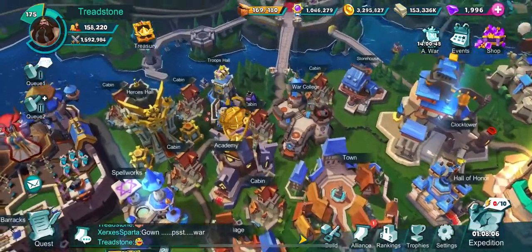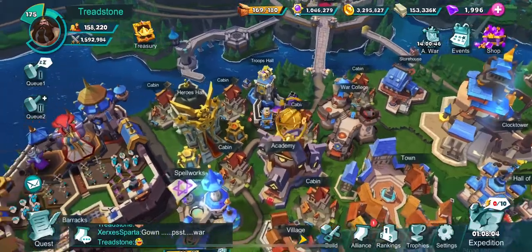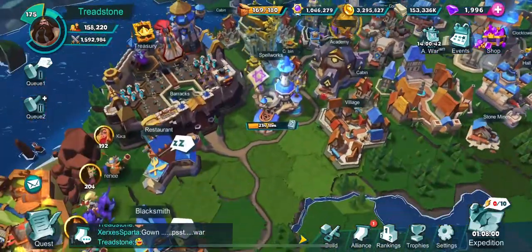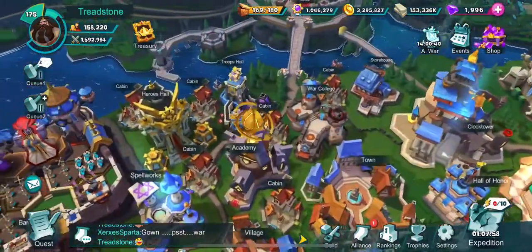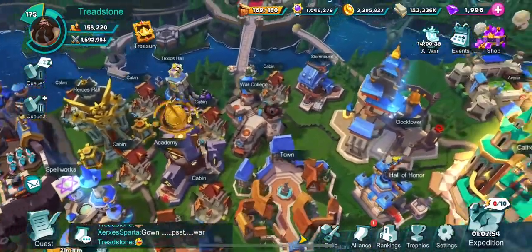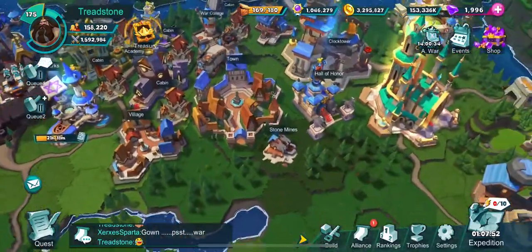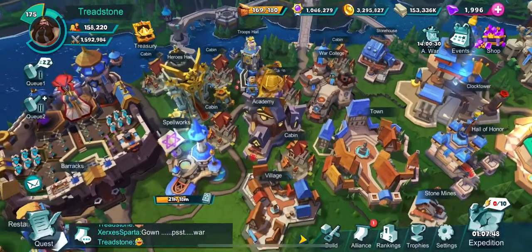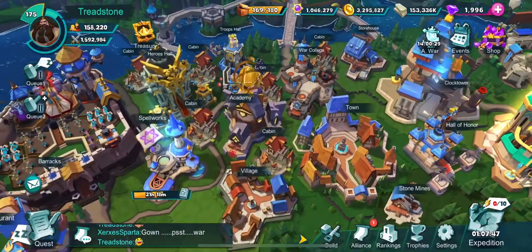What I should have done before this is made a video of all of the cabins and everything else, how many of each there are. So if you notice, there's one, two, three, four, five, six — six cabins. And then I have a village and a town as well.